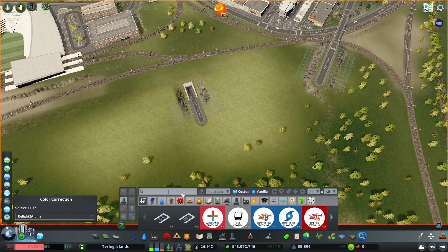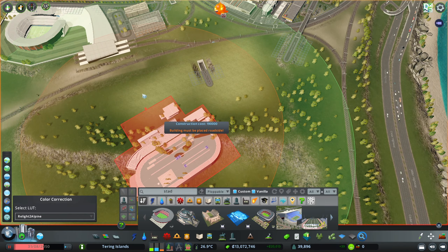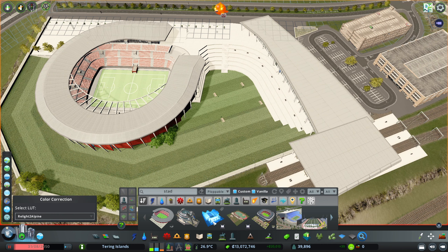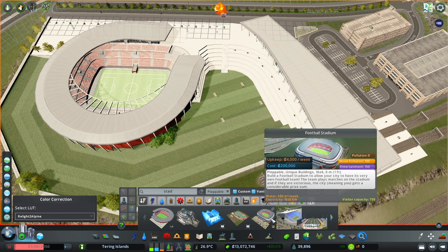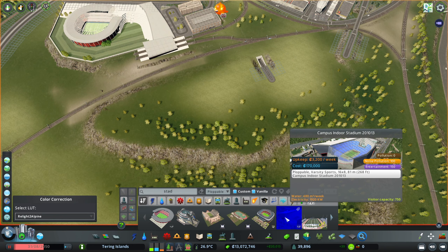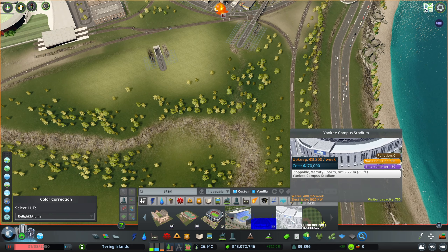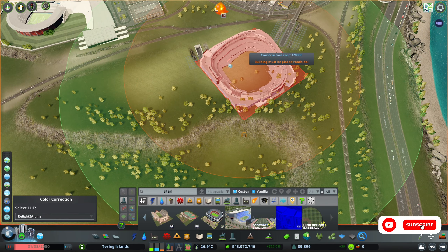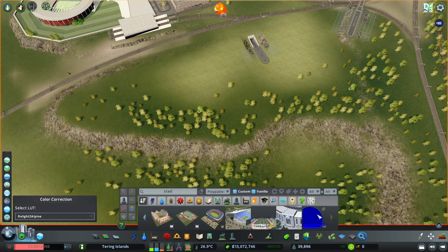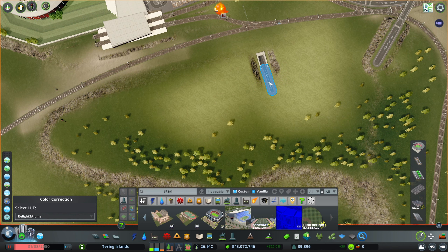We have this one which is pretty big, so it might fit better here. This one is also gigantic. So what is this one — this is American football, this is track and field, this is football which we already have. Oh my god, this one is so cool but it's a campus one so maybe not. Maybe we can get like a high school stadium. We have a Yankee — wow, this is actually really really cool. I kind of want this one a lot.